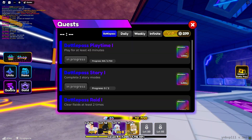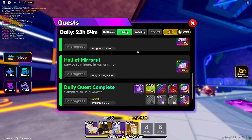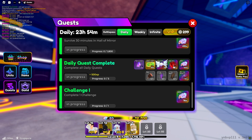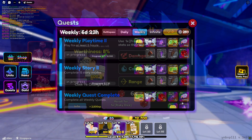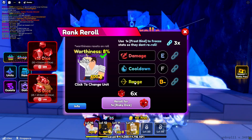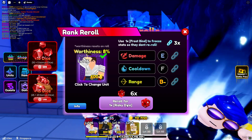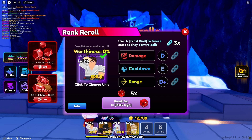You can acquire Risky Dice through quests or by purchasing them with Robux. To maintain a free-to-play approach, focus on daily, weekly, and infinite quests for earning these items. Once you have enough dice, visit the summons area in the lobby and interact with the rank re-roll section, where you can re-roll categories like damage, cooldown, and range.